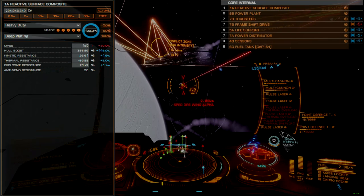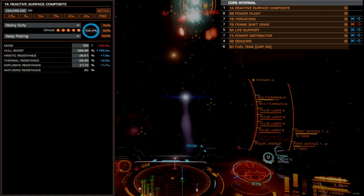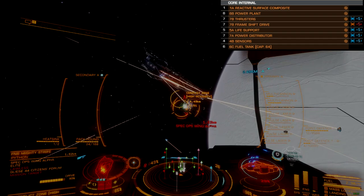Our armor will be size 1A reactive surface composites with the heavy-duty blueprint and deep plating experimental. This maximizes weight, hull HP, and inverts the typical resistance curves for this hull, making it more vulnerable to thermal damage but incredibly resistant to explosive and kinetic damage sources. This is an essential step to balancing engineering resistances later on, so don't engineer the armor until you have reactive composites installed.